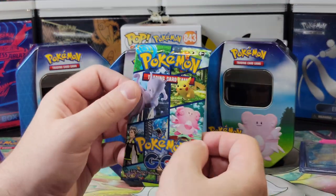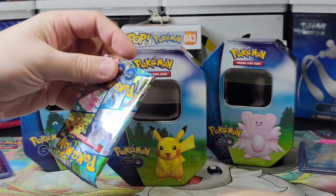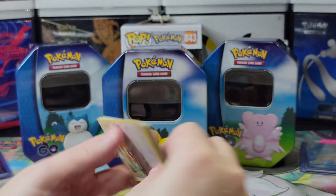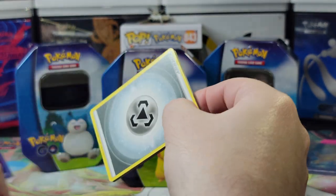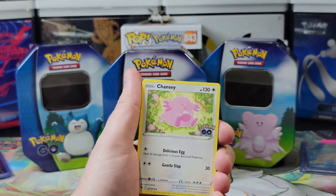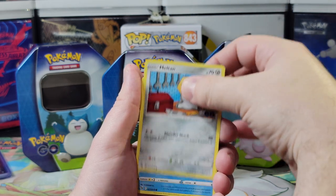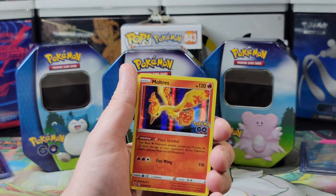First pack of the Pikachu tin — come on Pikachu, treat us well. What are you looking for? A Mewtwo V alt art. One day he'll change his mind — no, because I'm never going to get it. We got a steel energy, Pupitar, Chansey, Spark, Bidoof, Onyx, Bibarel, Melton, Magikarp, Alolan Raticate, and a Moltres — nice.